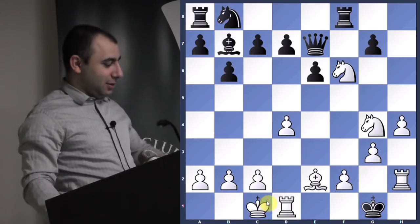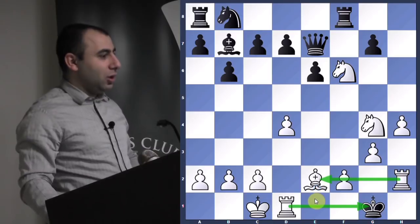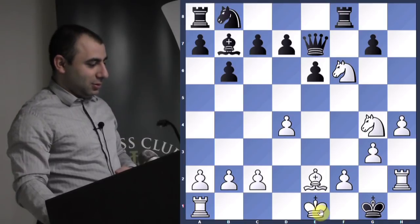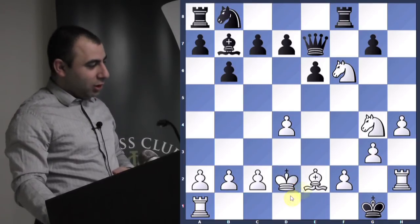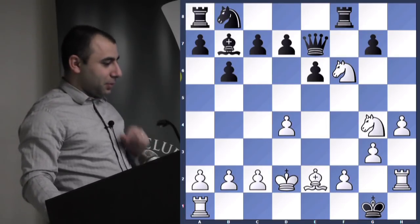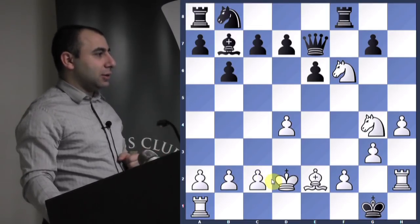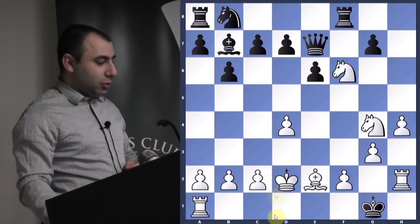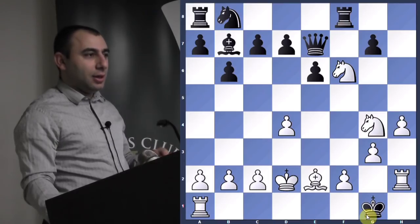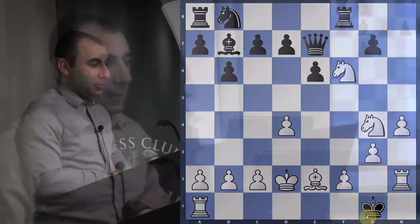Very rare that you can castle and checkmate. The second checkmate is king to d2. That's what it says in the database — maybe he played this move. Nothing wrong with king d2 checkmate either. How is this checkmate? The rook is checking. Can the king go anywhere? No. Can it block? No. Can it take the checking piece? No. Then it's checkmate. No questions? Now we're going to move on to the tactics.